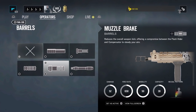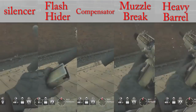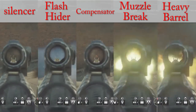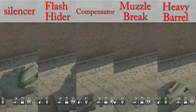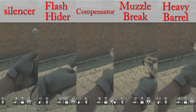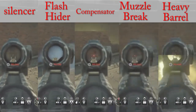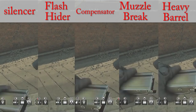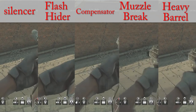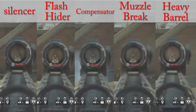Now I will make a quick comparison between all the barrels using an average gun — the Para 308. Starting on hip fire mode, the muzzle brake had the best performance. Now shooting while aiming down sights, the compensator and the muzzle brake had the best performance in both situations, with recoil significantly reduced. When controlling the aim with a full magazine, the compensator had the best performance again — it gets super stable.